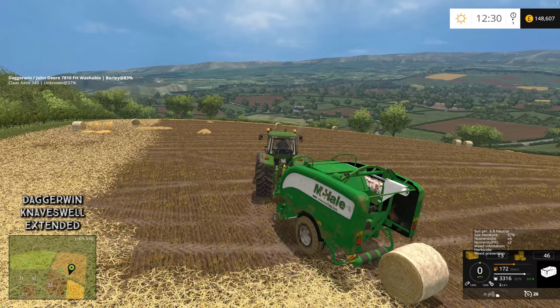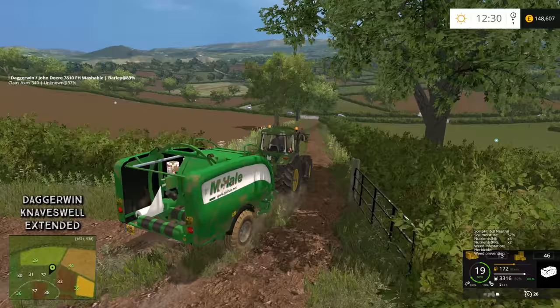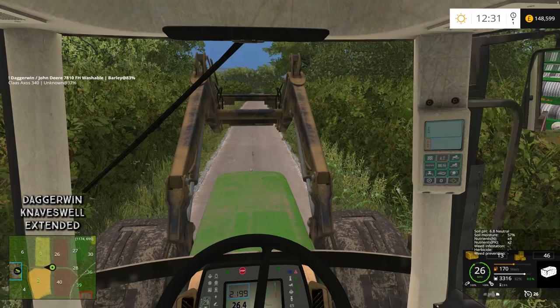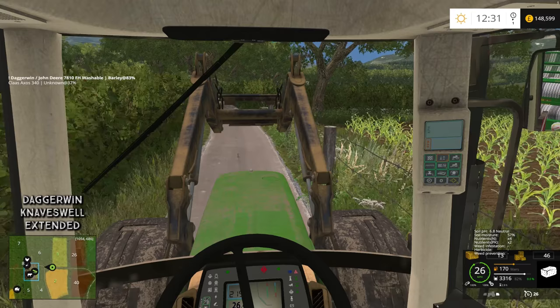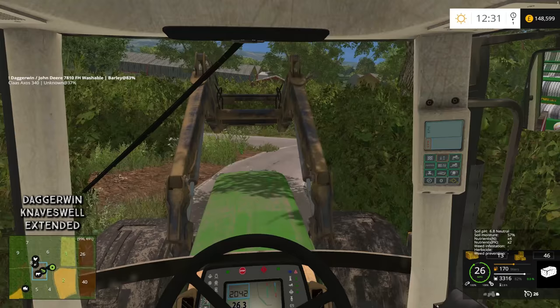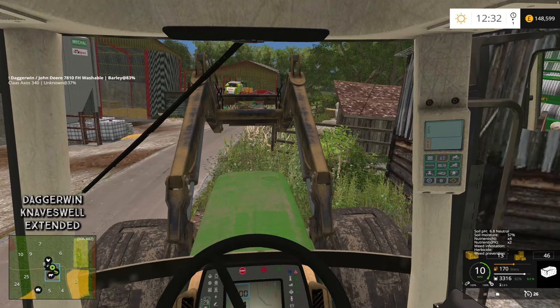So back to the yard and then we'll be done for today. Tomorrow we're going to take over the Manor Farm yard and we'll be able to transfer some vehicles over there because this one is just way too cramped. Things should really improve from tomorrow onwards - that is the plan anyway. For this evening, let's just park this over here on the side of the road because we'll be moving it straight away tomorrow.